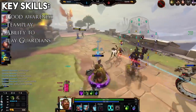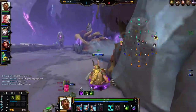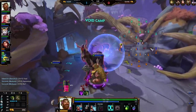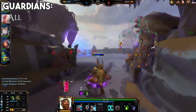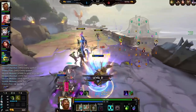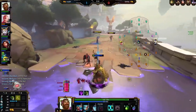Key skills to have for supports would be good mapping and spatial awareness, good team play, and the ability to play guardians and tanks effectively. For the most part the support role is populated by guardians and pretty much every guardian works well enough to be considered a support, though some are better than others and a lot of them have varying playstyles within the class. Other classes are much less universally applicable to the support role, and if you're new to the role I suggest sticking to guardians.